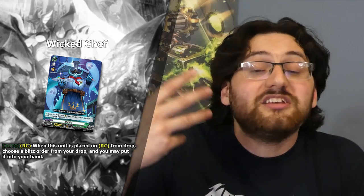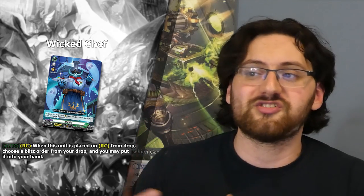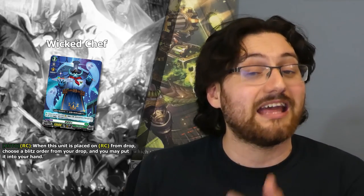The other card for Stoikea is a Zorga support Grade 3 called Wicked Shaft, with the ability Auto: when placed on the rearguard circle from drop, choose a blitz order from your drop and you may put it into your hand. So if you resurrect this card with any of Zorga's resurrect abilities, you immediately get a free blitz order back in hand. This could be useful for a more defensive Zorga route relying on blitz orders like Big Shield or Ghost Chase. I'm not well versed enough with Zorga to know if it's good right now, but it could be a useful tech card later if we get more blitz orders, as it's a generic blitz order fetcher.